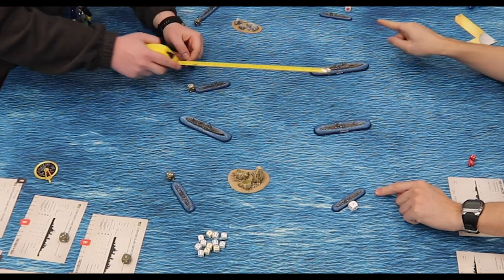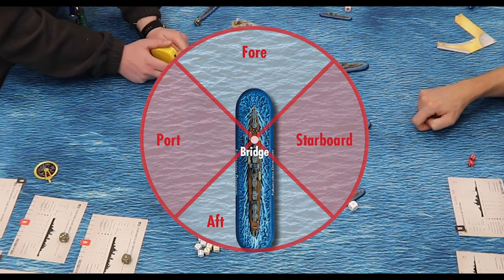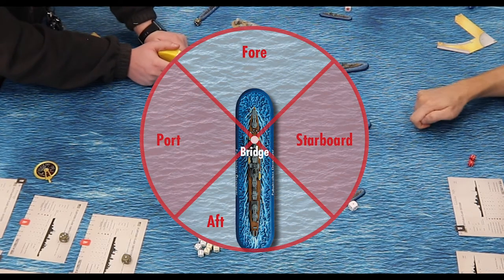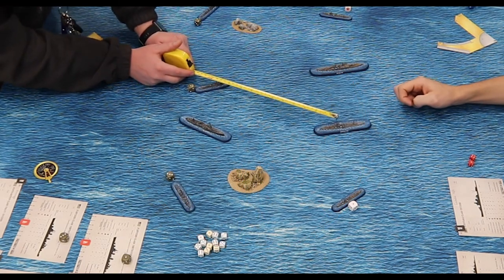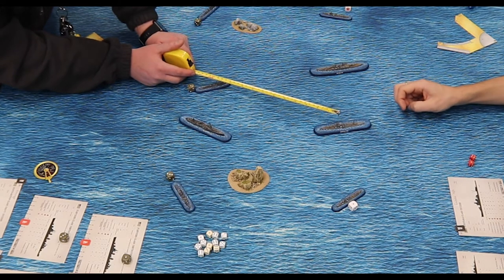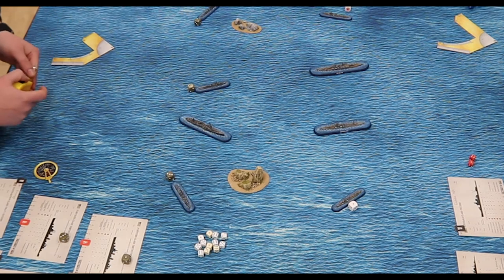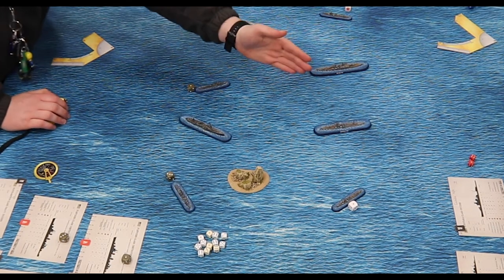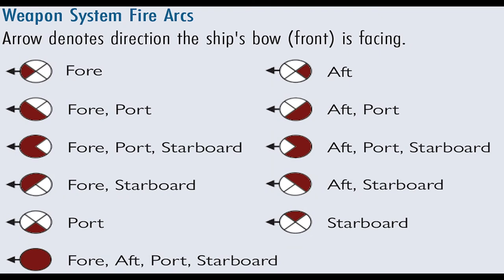For an attack to be successful, two conditions must first be met. Firstly, the target must lie within the fire arc of the weapon system that is firing. Secondly, the target must be within range of that fire arc. You must nominate a visible target for every weapon system you wish to fire before any attacks are made. As the ship models are only representational, they do not block line of sight. Always measure from the bridge of your ship to the bridge of your target when checking for both range and whether the target lies within the appropriate fire arc.